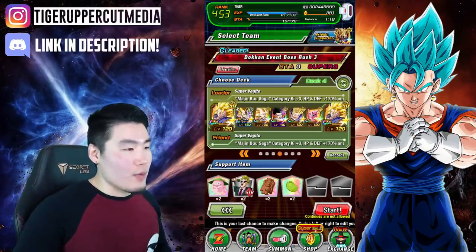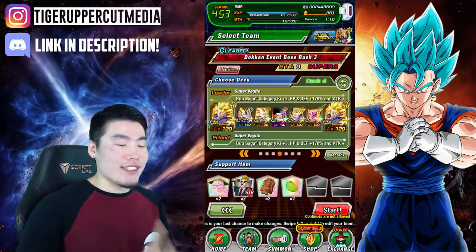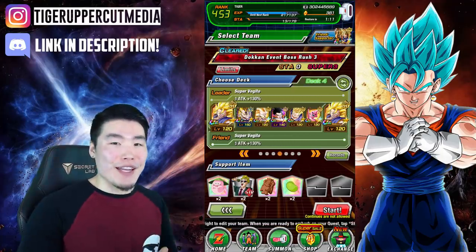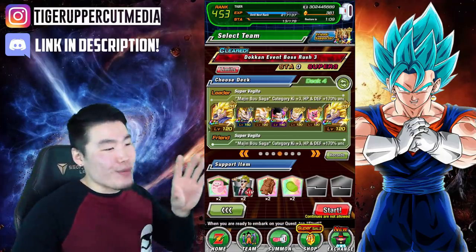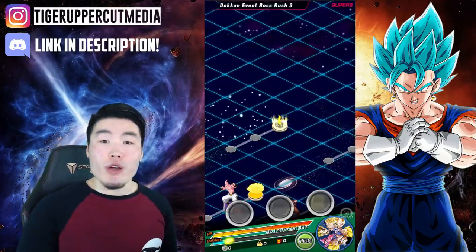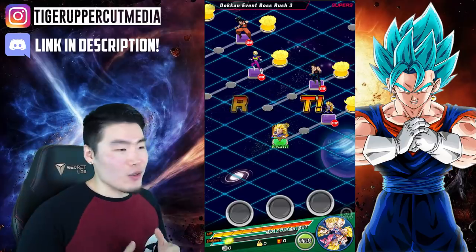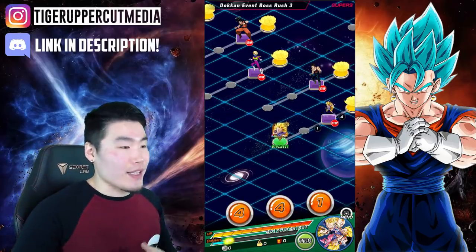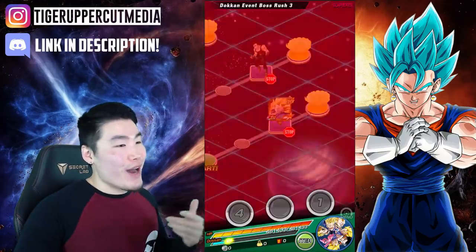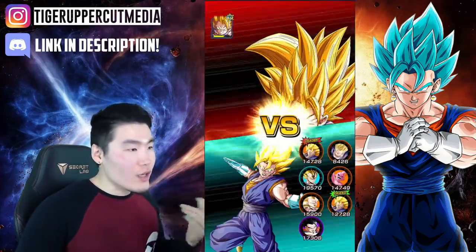Here's the team we're bringing. I made a conscious decision not to bring LR Vegito because I didn't want him to overshadow our main man, Ultimate Gohan. Let's jump right into it. As you guys saw, we are doing Boss Rush 3 today. Sometimes I like to do random Dokkan events, sometimes I like to do Boss Rush — really depends on how I'm feeling, and I feel like today is a Boss Rush kind of day. Here we go with the first fight.